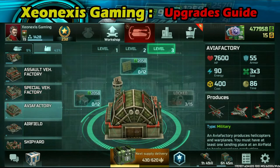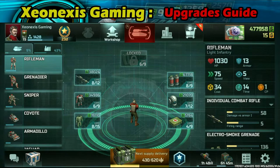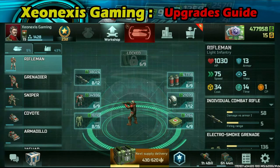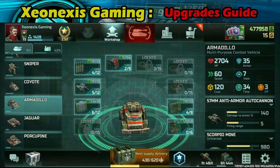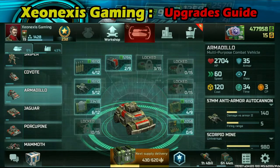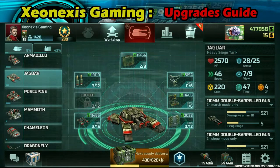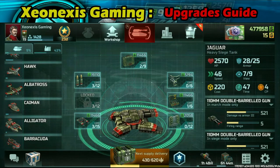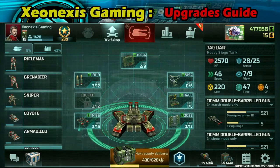Regarding units — upgrade the ones you use most commonly. For ranks 14 and below, you want to prioritize upgrading tier 1 and tier 2 units: riflemen, grenadiers, snipers, coyotes, armadillos, and dragonfly. Don't prioritize upgrading late-game units such as jaguars, chameleons, mammoths, or albatross, because most of the time you're not going to be using them at low ranks. By the time you produce a jaguar at rank 9 or 10, it might take around 30 minutes.